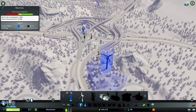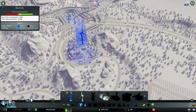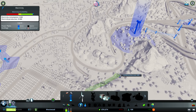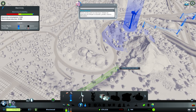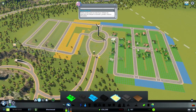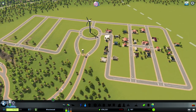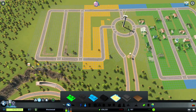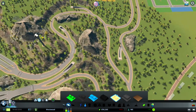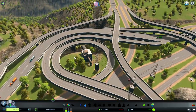Now we have power on our electricity, our water supplies, and our sewage. Let's connect this to the industry because we'll need a lot of power to support it, and 8 megawatts will be a good start. Let's build more industry and connect those electricity lines. As you can see, people are moving into the city. People are starting to move in and I have the sewage fixed.